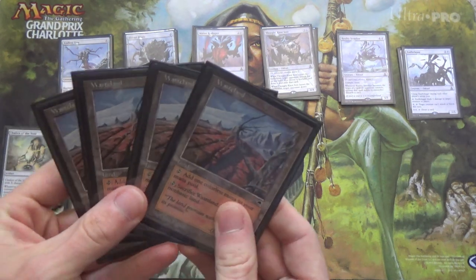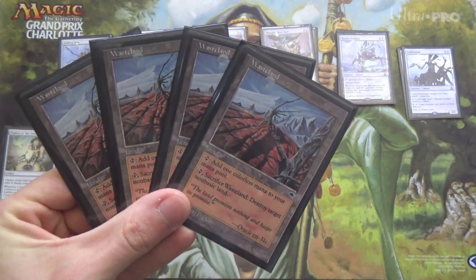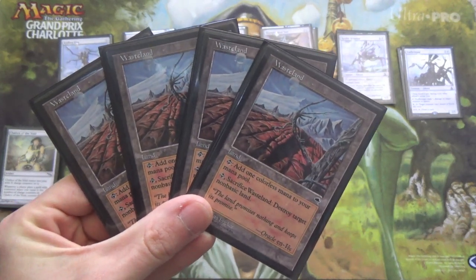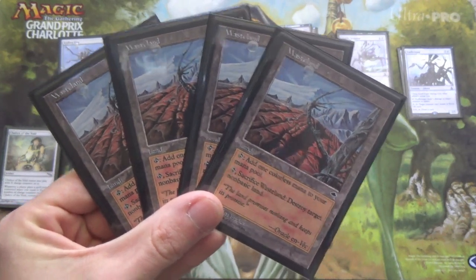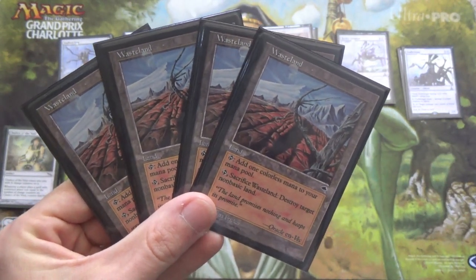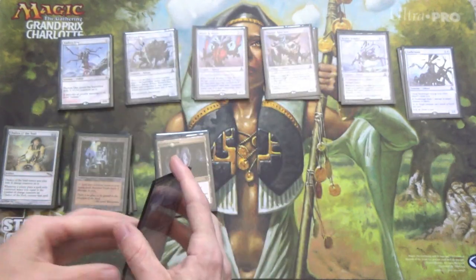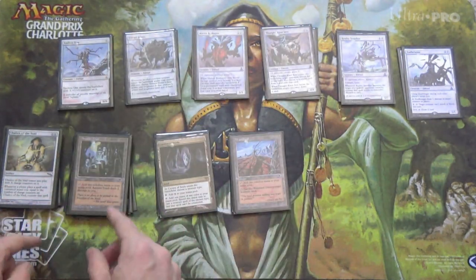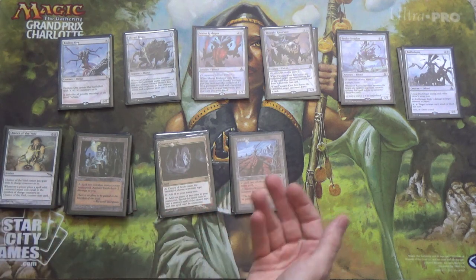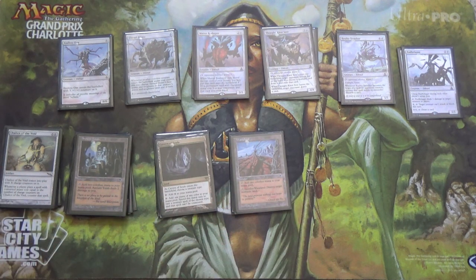For other utility, I'm running four Wasteland. Sometimes you'll see lists running Cloud Post, Glimmer Post, and Vesuva for more ramp — we are not. We're running the utility package with Wasteland to destroy our opponent's lands. We're already taxing our opponent with Chalice and Thorn of Amethyst, and Wasteland helps to secure that — in the same way that Death and Taxes uses it to supplement Thalia.